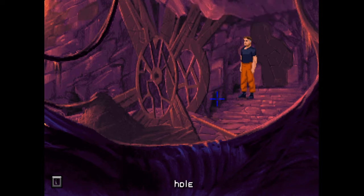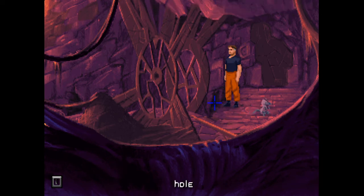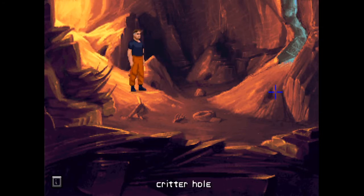I wonder where it's actually put the thing we need. There's something moving in here. It literally just runs out of wherever we look. Do we actually have to click on a specific hole for it to come out? I honestly don't know. This looks like we've got to do something here as well.